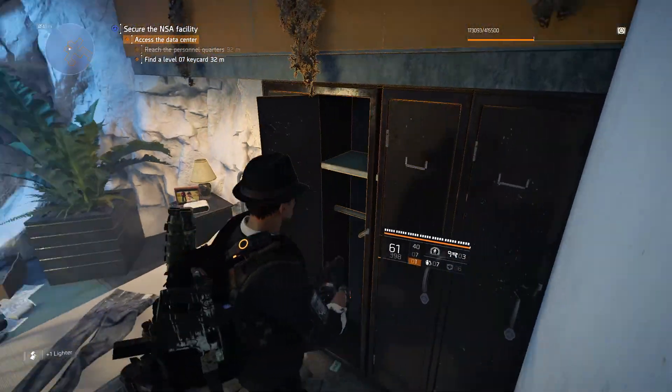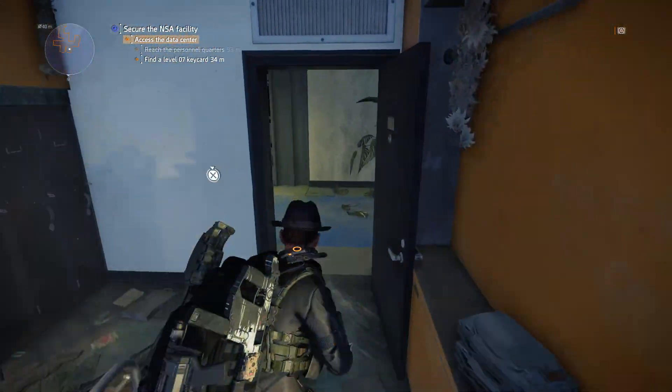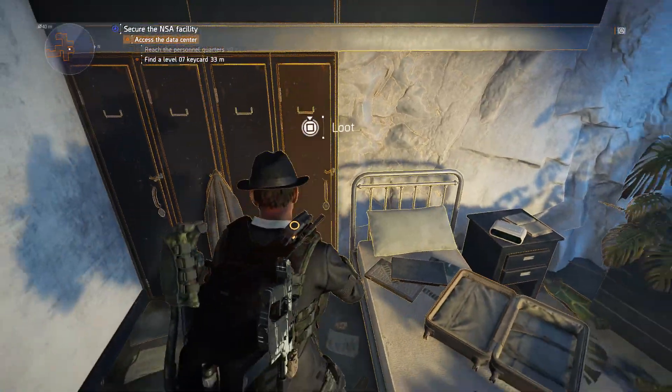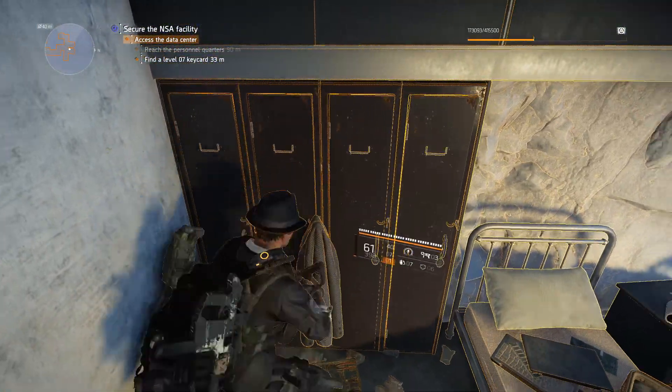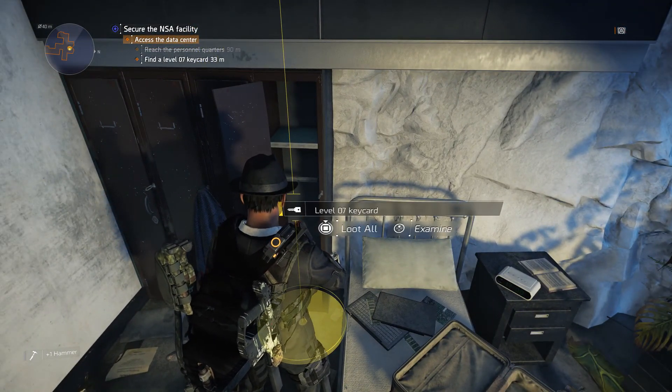After that we're going up further. Turn around and take the second door on your left — the first door you can take but it will only give you a lighter, so congratulations. But the second door on the left will give you this closet to loot. Loot it and it will drop the Level 7 key card.